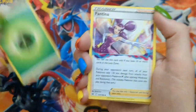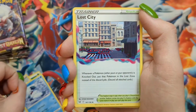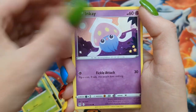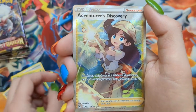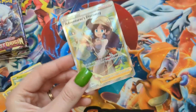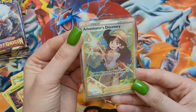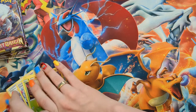Pack twenty-eight: Leaf Energy, Fantina, Bomb of Snow, Lost City, Spinarak, Paris, Inkay, Fasculine, Fantemp, Full Art Adventurer's Discovery, and a Stonjourner non-hollow. This is insane. This is a super fun set to open.